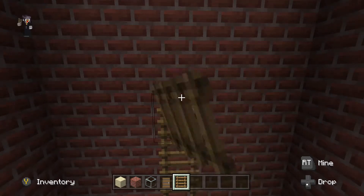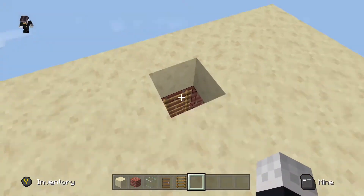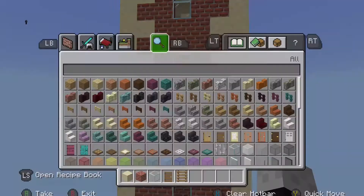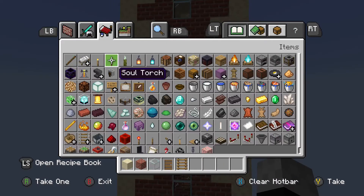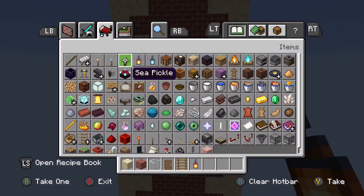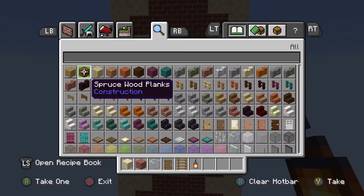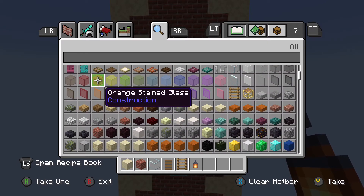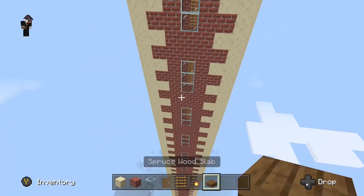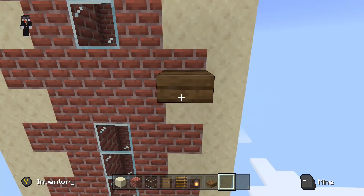Now we're at the top, I'm just going to punch a hole in it and put a trap door there soon. Now I'm just going to get some lanterns and some half slabs so that I can hang the lanterns from the half slabs. This will light the build up at night and also add a little bit more to the build. All these little things add so much to the build even though you wouldn't think it.